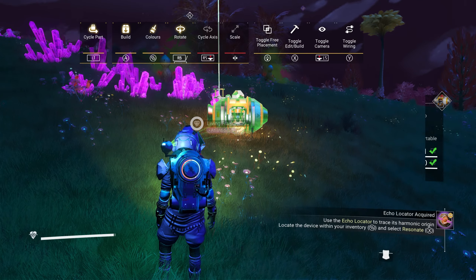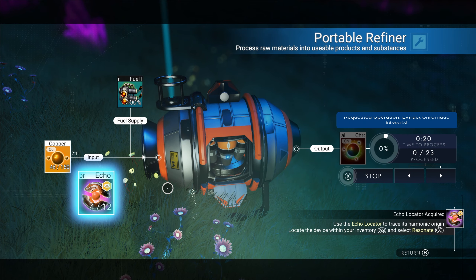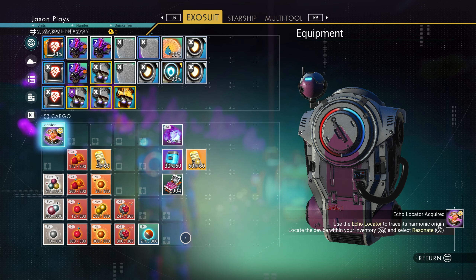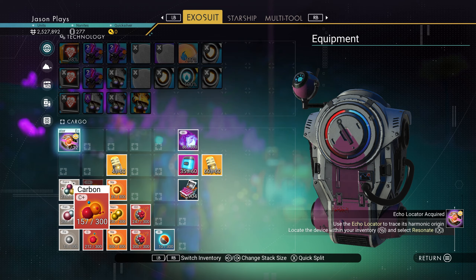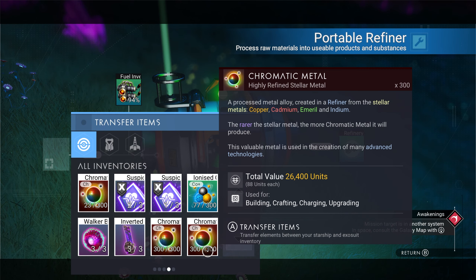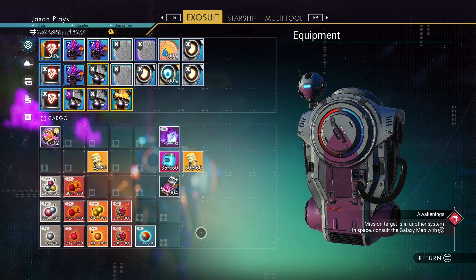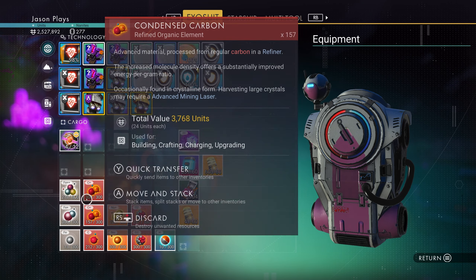Refining copper to get chromatic metal — why is it glowing like that? Also refining some sodium into sodium nitrate. Making some jellies too so we can cut down on carbon. Transferring stuff to the ship and getting the sodium — cleared up a lot of room. Need to get some more dihydrogen — yeah we're fine.